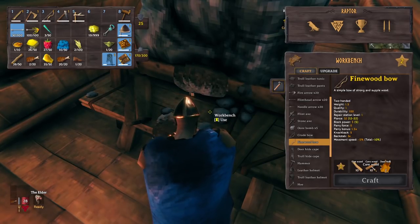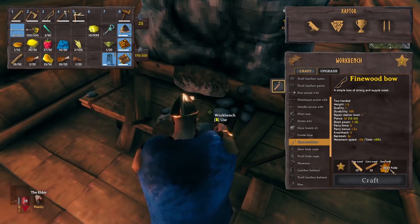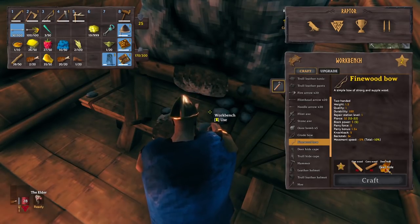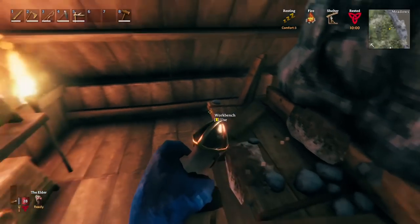Core wood comes from pine trees, plus deer hides. Keep in mind pine trees are long, tall, and skinny — different from the fir trees. Fir trees give you regular wood, which is always useful, so always bring that back. You should have deer hides by now from following the quests.